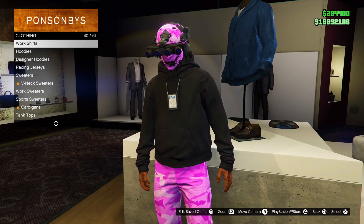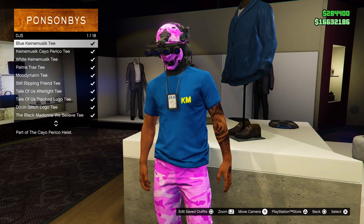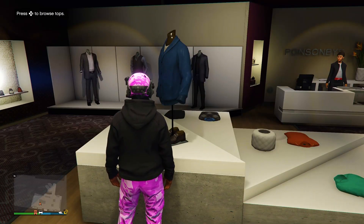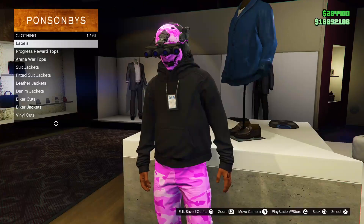From there, simply purchase it, then back out and make your way over to your interaction menu. Head over to style, then scroll down until you see your hoodie, and then flick up your hoodie.